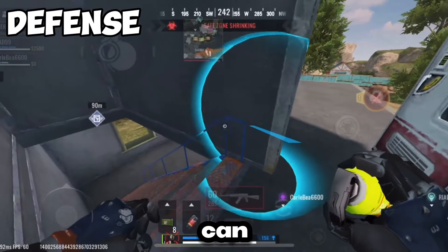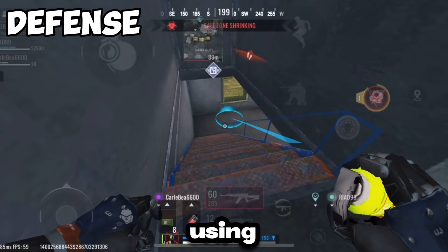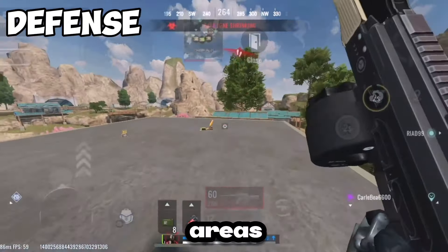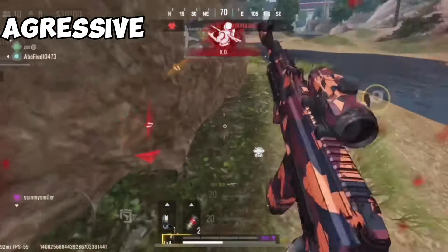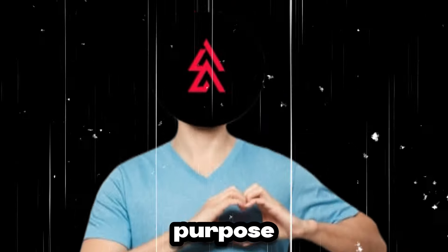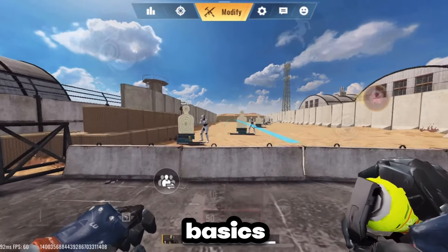Starting off, Nova can be used as a defensive striker by using the gas grenades to lock down areas. She can also be used as an aggressive striker if you play your cards right. How do you play your cards right? That's the purpose of this video. Let's start with the basics.